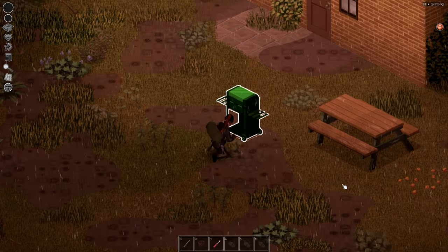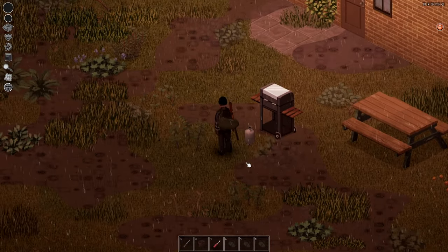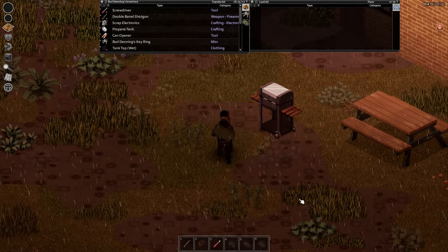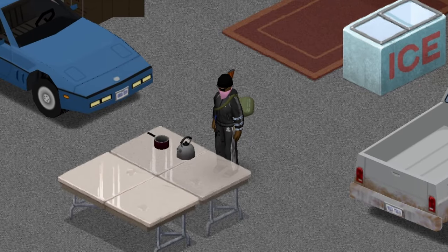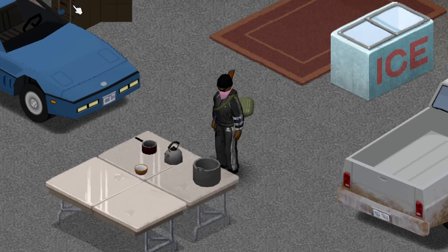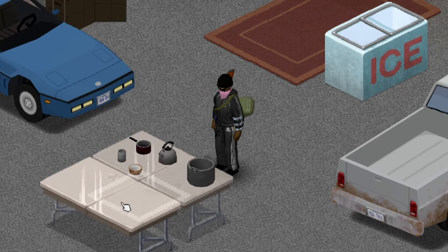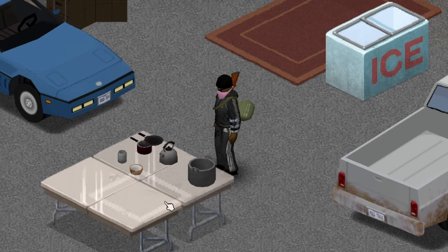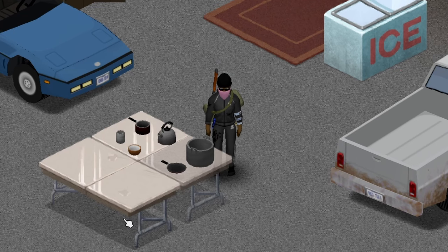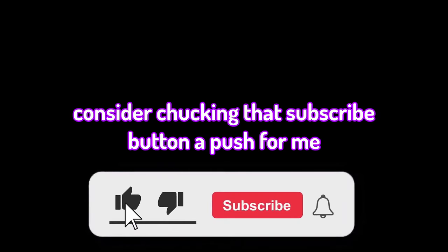Number 9: propane tanks. If you ever see a BBQ, grab the propane tanks out of them so you'll never be stuck without propane. And finally, number 10: soup pots, bowls, frying pans, roasting pans, and saucepans. You need these to start dishes such as stir fries, soups, stews, and many others. Fill them with ingredients, cook and freeze them to keep them from going stale.